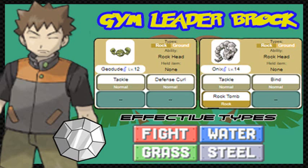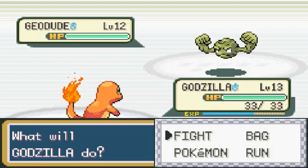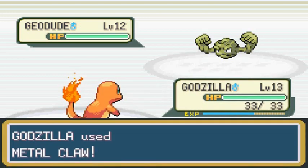Brock has two Pokemon: Geodude at level 12 and Onix at level 14 — both rock and ground type. If you started with Squirtle or Bulbasaur you have a huge advantage. If you went with Charmander, you need to train up to get Metal Claw. Metal Claw is a physical attack and will raise attack every so often. Let's go ahead and use Metal Claw and hopefully take Geodude out quickly.